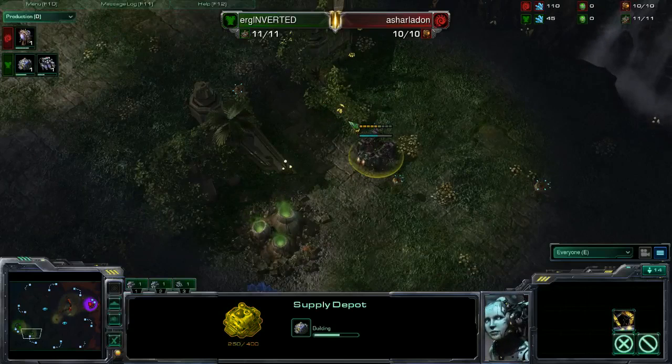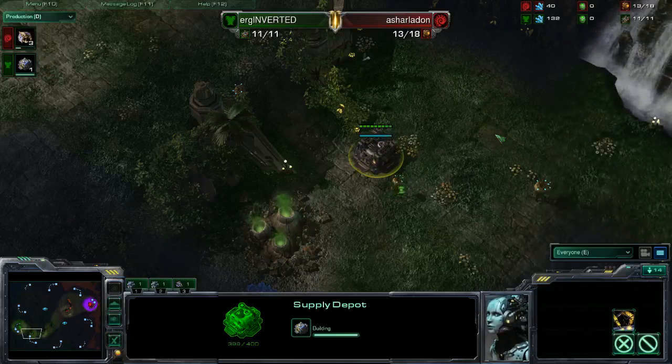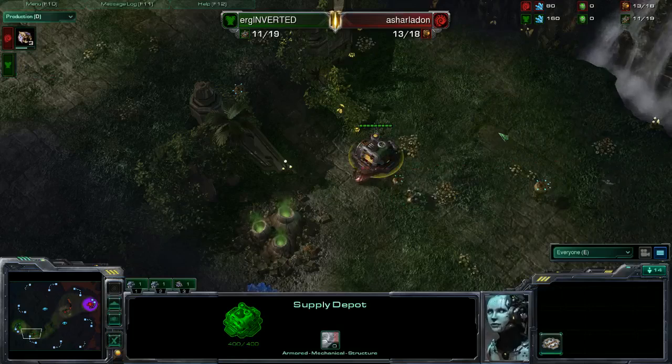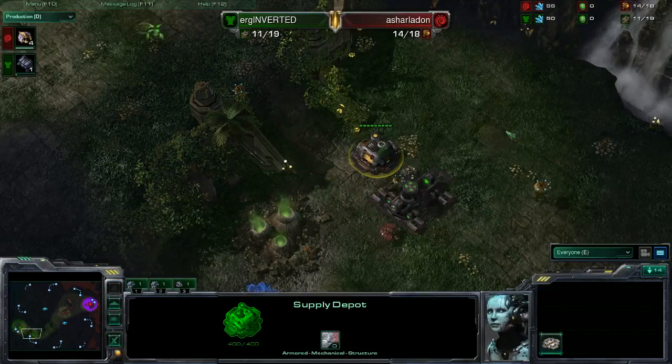It's really good to get an earlier Queen out there so you can start the spread to make sure you get both paths covered. Because if you don't have creep vision, the smoke screen on the right side of each base provides cover — it's smoke screen on one side and leaves on the other, as this is a good versus evil map.